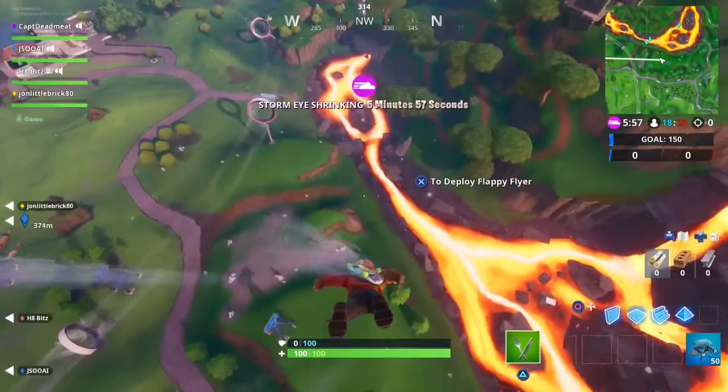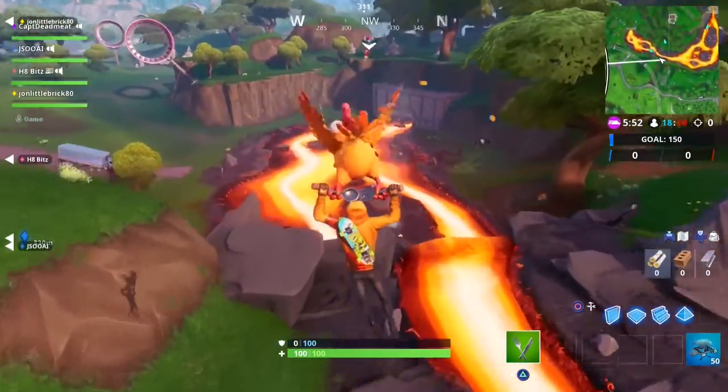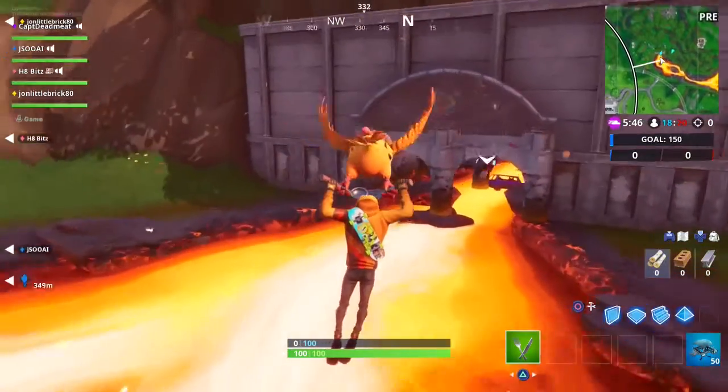So, firstly, what you want to do is jump on into the map and head to where the lava enters the underground tunnel. There are two ways into the tunnel: the first is to go in where the lava enters, and the second is to enter from above all the way down the stairs.